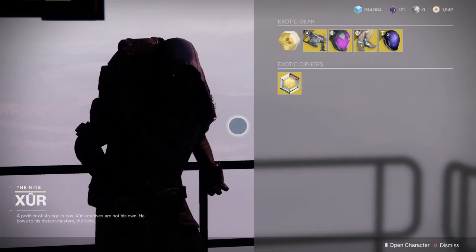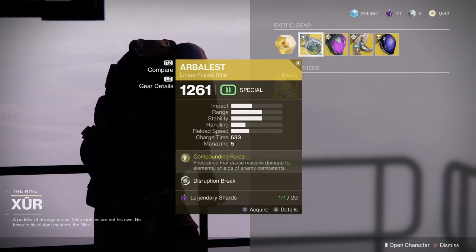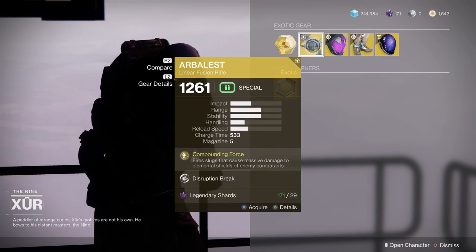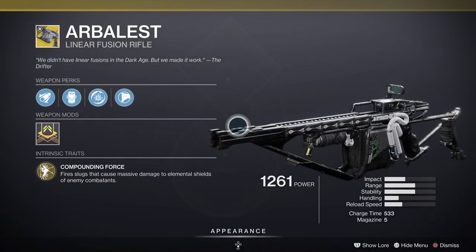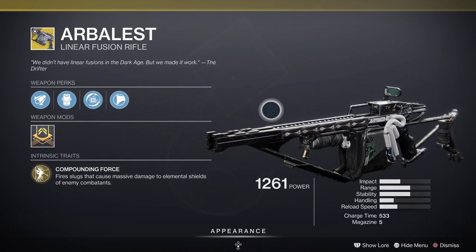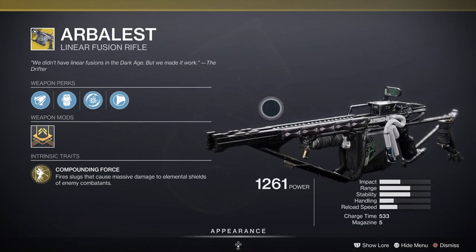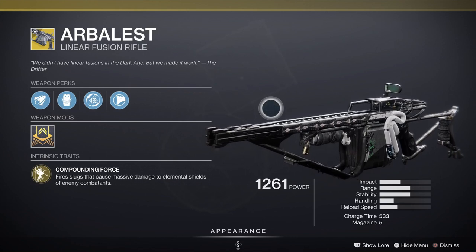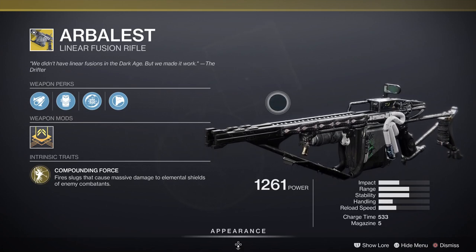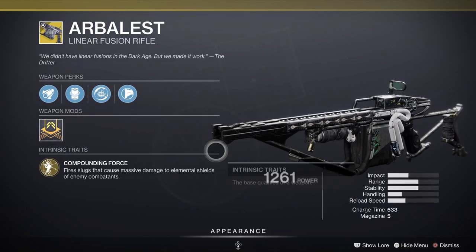Yes! This is a good week guys, very good week. So 'A-Blast' — I think that's how I pronounce it — is definitely worth buying. I've used it an awful lot when it was first available in the game. Really cool looking weapon — it fires slugs that cause massive damage to elemental shields of enemy combatants. It's pretty much a sniper rifle; it goes in your top weapon slot, and it will take down a shield in pretty much one hit and also damage the enemy itself.